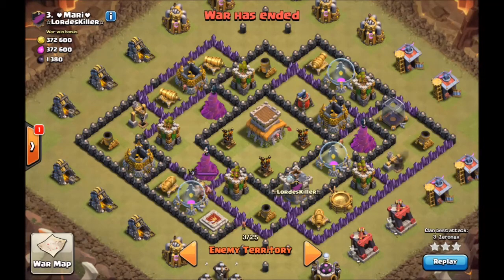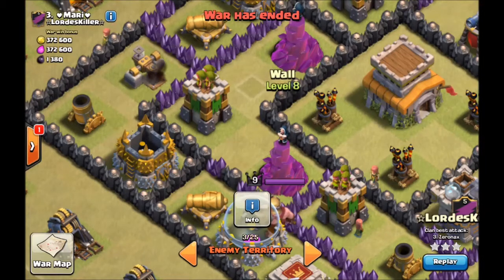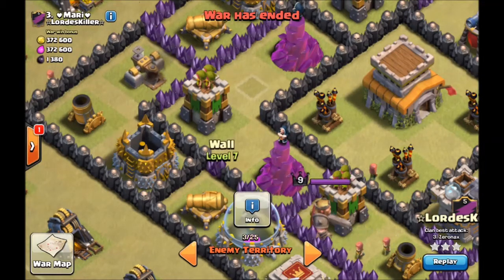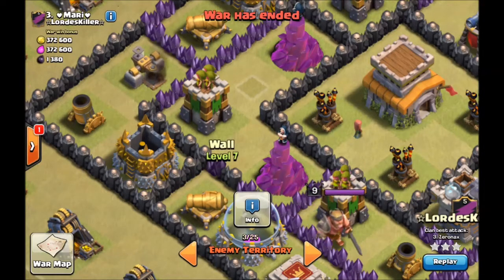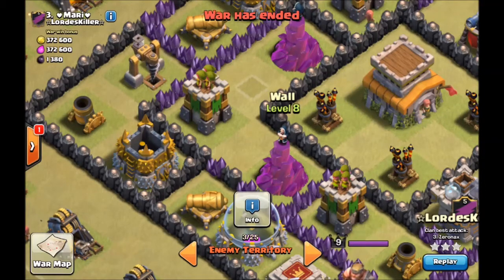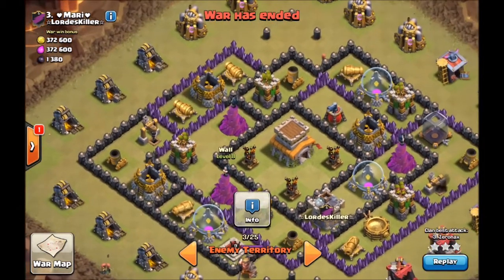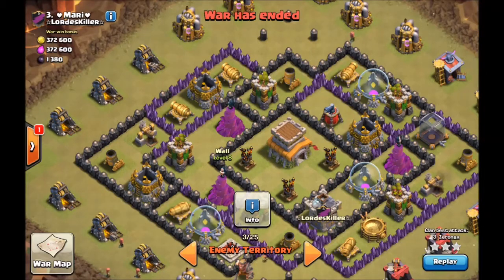So, look for gaps in the enemy base and predict where the Giant Bombs and Teslas might be, so that way you know where to put your heals. For example, if this is a Giant Bomb and this might be a Giant Bomb, if no Tesla pops out, I'll probably place a heal right here so that way it covers the Wizard Towers as well as the Giant Bomb. Most people know how to heal forward and ahead of their targets, so that way the Hogs are always within the radius of the heals at all times.